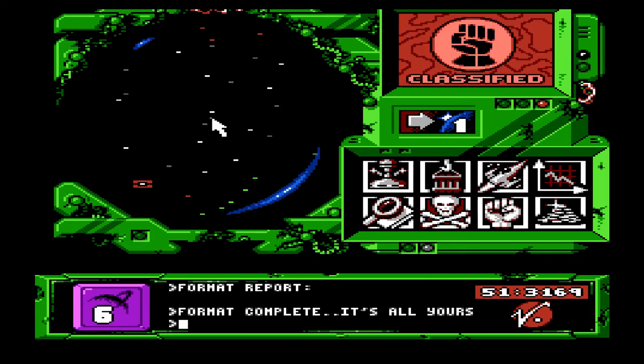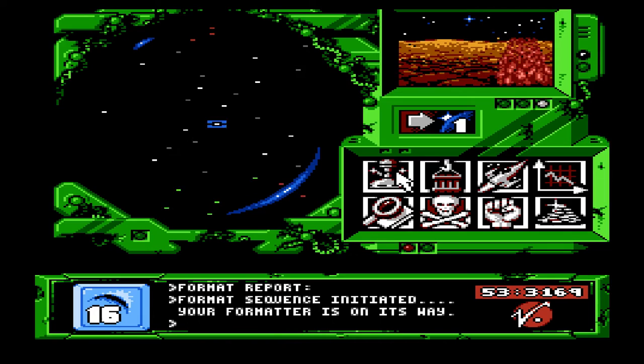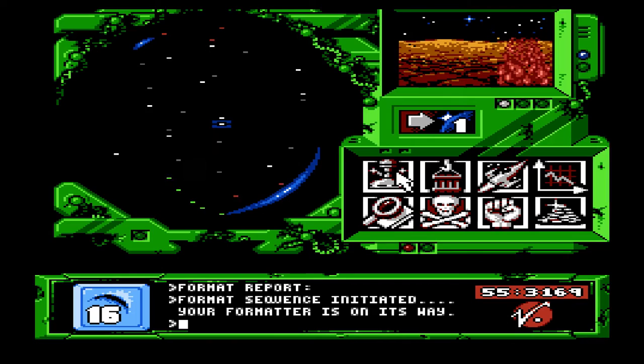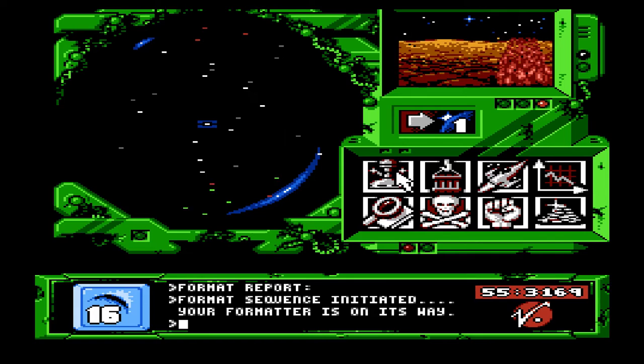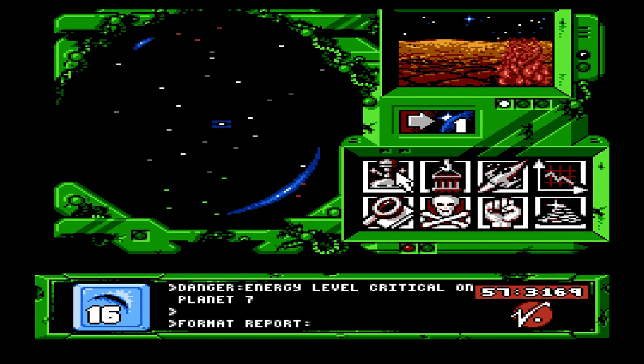What kind of planet is seven? It's a volcanic planet. That's not bad. Planet 16, format it. So I skipped over a bunch of planets — totally okay with this. I'm formatting planet 16. Once it's done, I'm going to keep formatting upwards because the computer tends to attack your planets that are the closest to their home planet. So if I wait, let's find out.